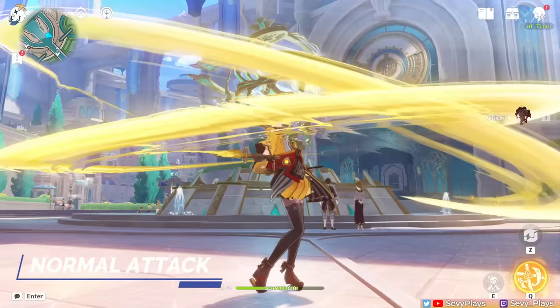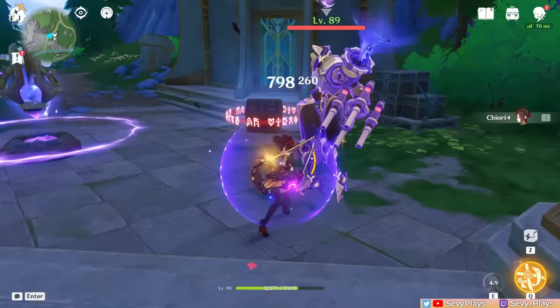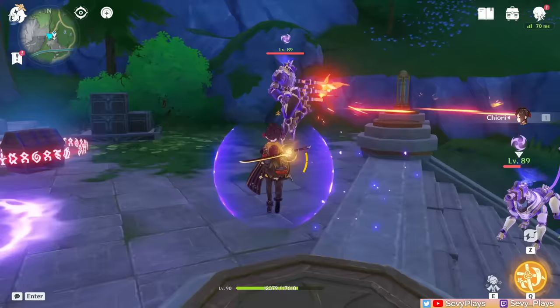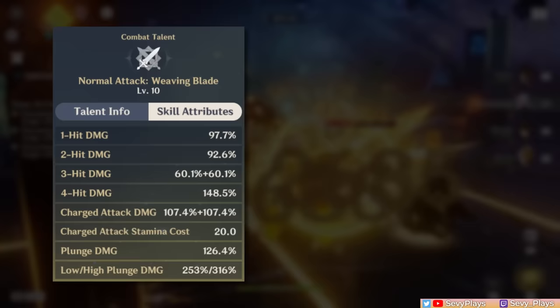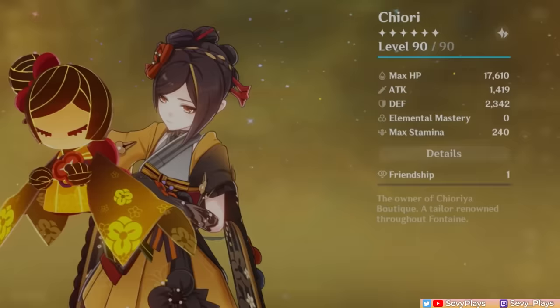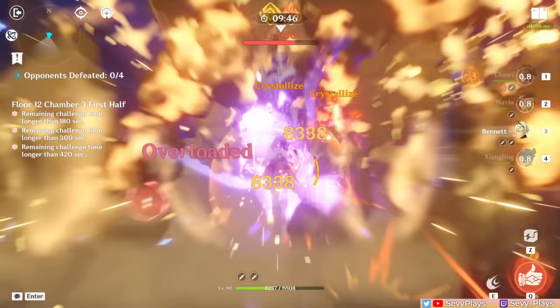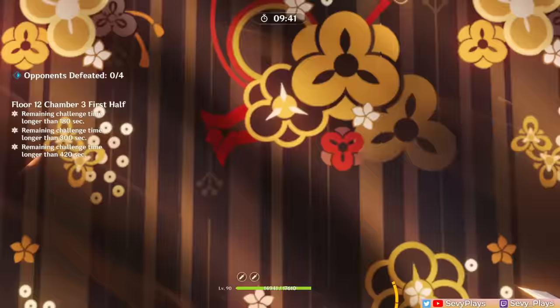Chiori's normal attacks consist of a 4-hit combo with a 20 stamina cost charge attack. By default, they deal physical damage but can be infused with Geo by her skill. Without C6, her normal attacks only scale on her attack stat, whereas her skill and burst-related damage scale on both her defense and attack stat, giving her a dual scaling nature. Chiori's defense multipliers have a bigger impact, so you generally want to prioritize defense stats. But the advantage of dual scaling is the added flexibility, as she can benefit from either attack or defense stats from her artifacts, weapons, teammates, and various external sources.